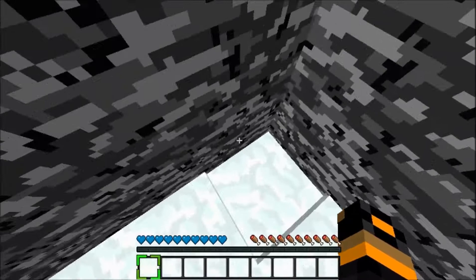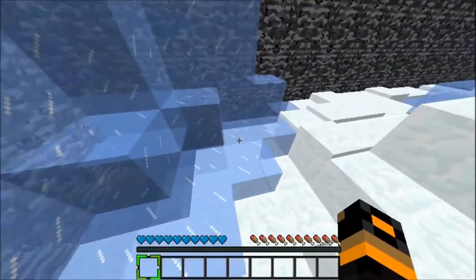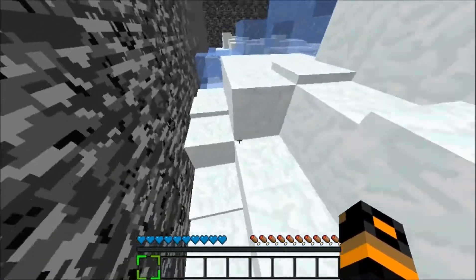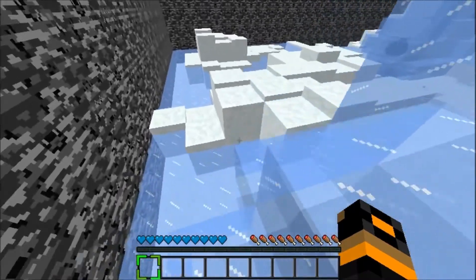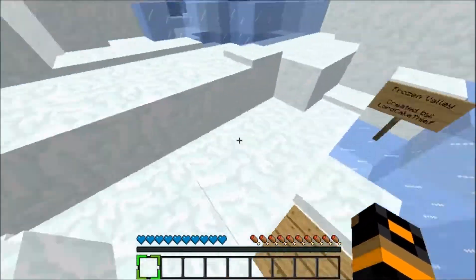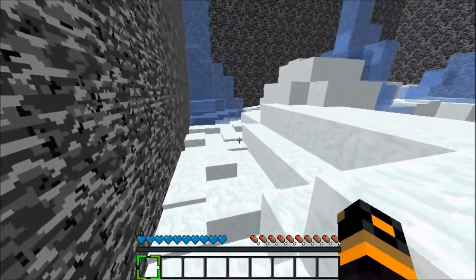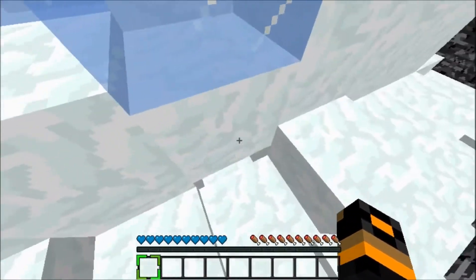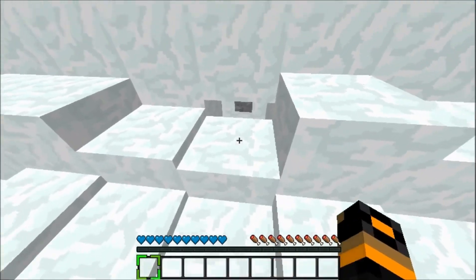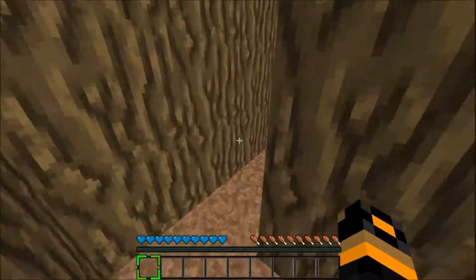I thought I saw a button here but no. There'll be a link in the description to the map if you want to try it yourself. This is a tricky one — I just saw a hole, did that mean something? No. Oh come on — yes! There's the button lurking right there!